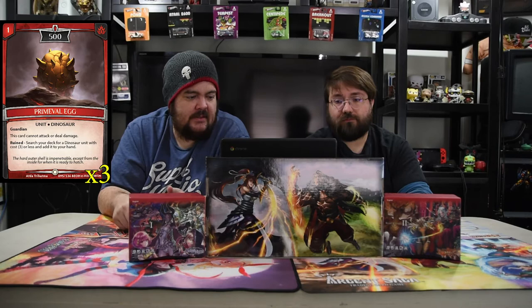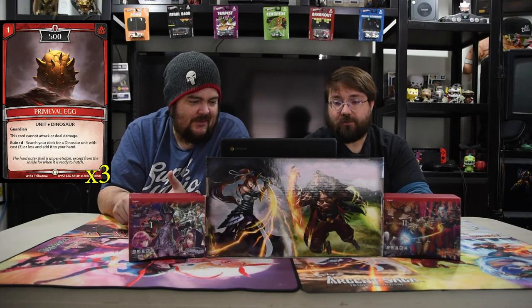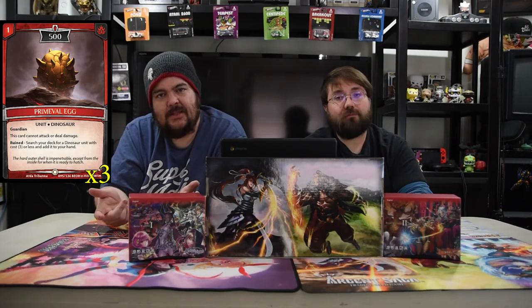The first creature is the Primeval Egg — one mana for a 500 guardian. This card cannot attack or deal damage, which is awkward since it's a spiky egg. But Ruined Search lets you search your deck for a dinosaur unit with cost three or less and add it to your hand. So it gets you the cards you need and serves as a guardian.